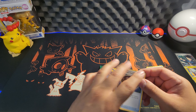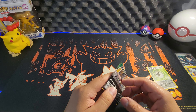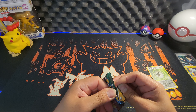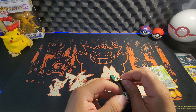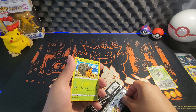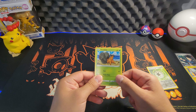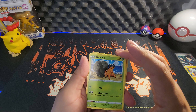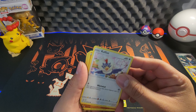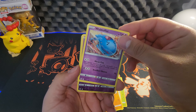They had a Pokemon Presents on August 8th, just the other day. It was okay — I wasn't super impressed with it. Just add-ons to Scarlet and Violet. Speaking of which, I need to download my Mew — they gave out a code for people who have the game that you can use to download Mew. I need to do that before September, because then it expires and you'll miss out on your free Mew.